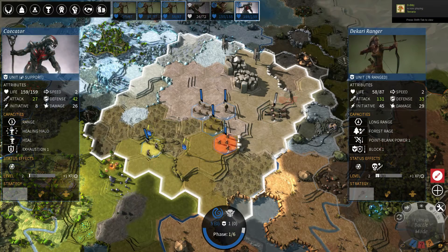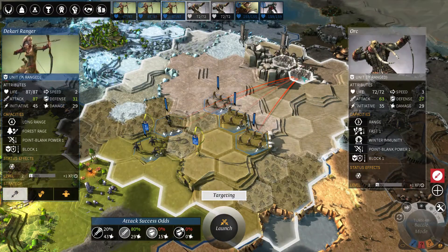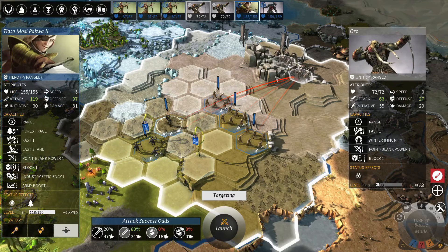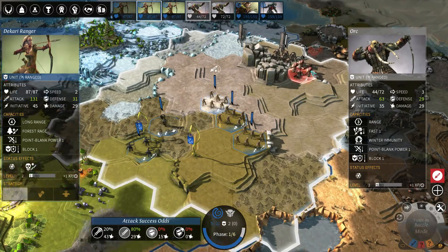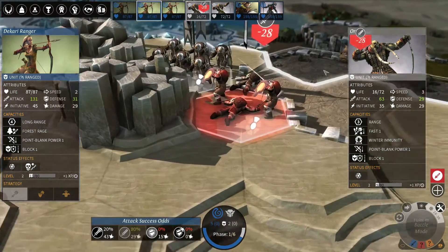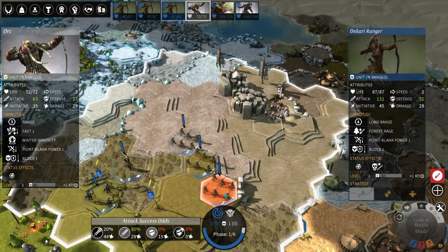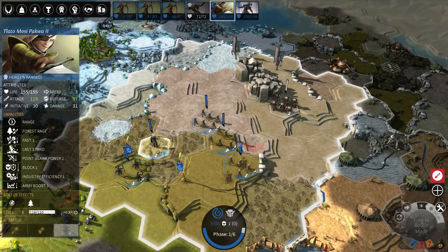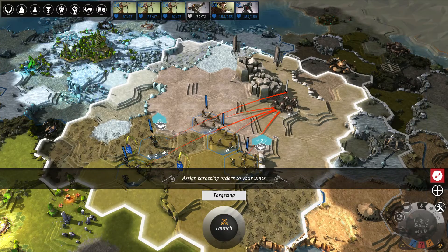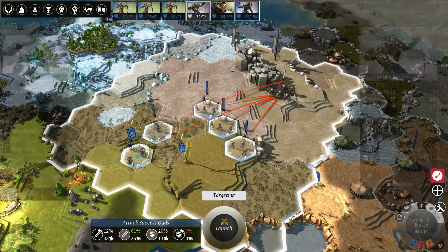Let's do that battle again but put the hero on Hold Position instead of Offensive. I reload it — everything is still attacking this orc but the hero is now on Hold Position. The archers shoot again, orc dies, the other orc moves and attacks. Now because this hero is on Hold Position, it actually doesn't do anything at all — it just stays in place. That's how Offensive and Hold Position work.